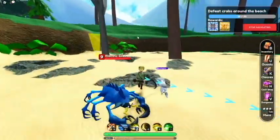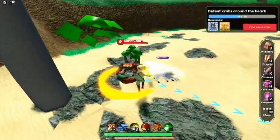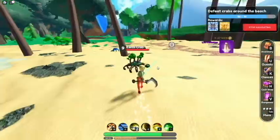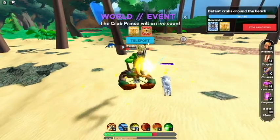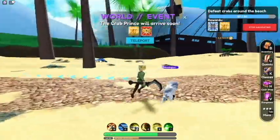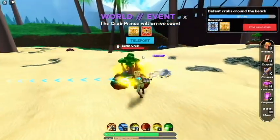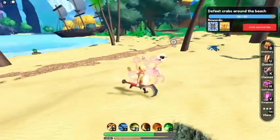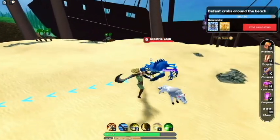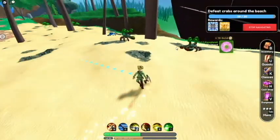We're just going to kill up 16 more crabs because that's what we need — it's a hefty amount. The crab prince will arrive soon. So what we'll do is finish off the last three crabs and then run up there and kill him. I wonder if the crabs that spawn with that boss count. Not like it matters — I'm just going to kill these crabs while we wait, because he won't spawn until that whole bar has been filled.